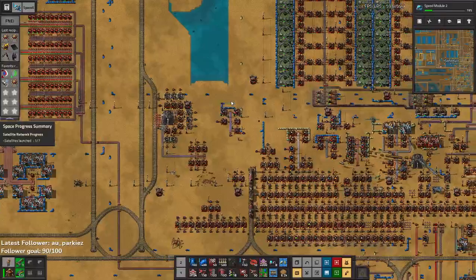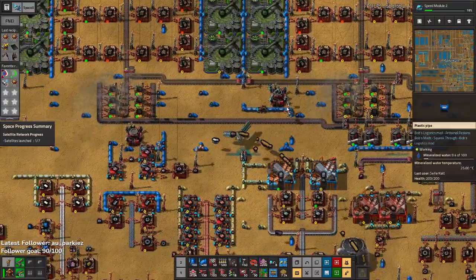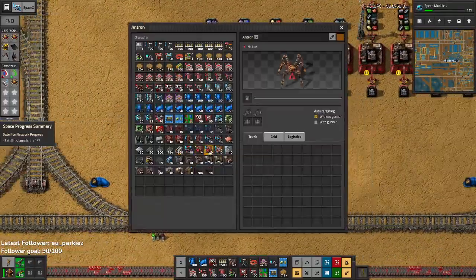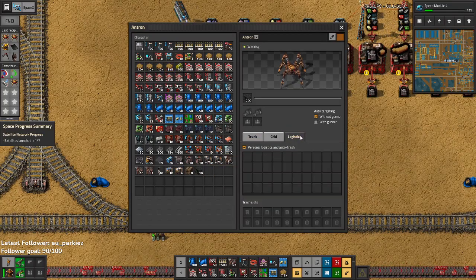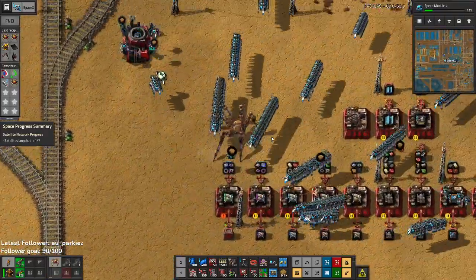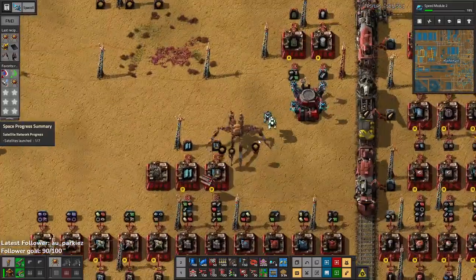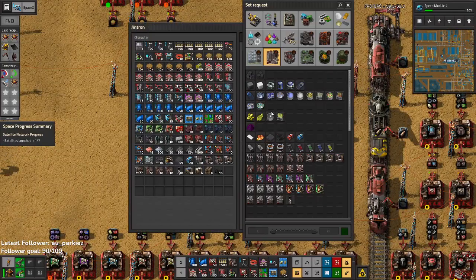I need a coal source, which is actually really easy because it's just there. I probably shouldn't have dropped the ant and just left it there. Hello, ant. Got some fuel, got some grid, it's got some logistics — awesome. Well, that's fun, I've never driven these before, it's kind of neat. Cute. We can't just jump around with an ant all day — we got work to do.